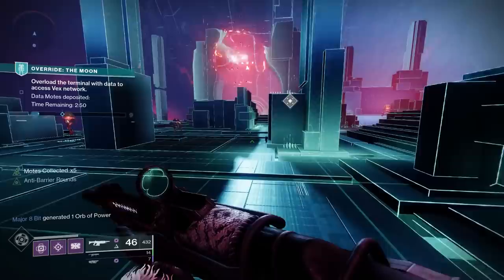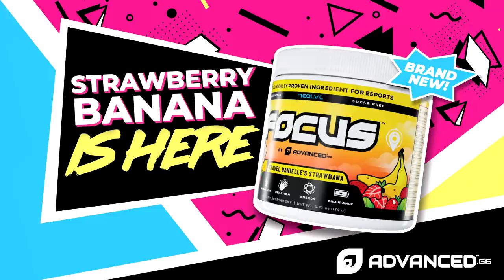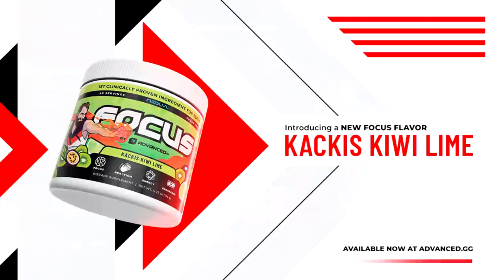But first, if you're planning on doing that day one raid grind you need that energy and focus, and to get it you better be drinking Advanced GG Focus — the best and only clinically proven gaming supplement out there. To celebrate the launch of the brand new strawberry banana flavor, use code KHD to get 15% off instead of 10 for the next 24 hours, applying to any flavor including my own Kakis Kiwi Lime. It's linked in the description down below.